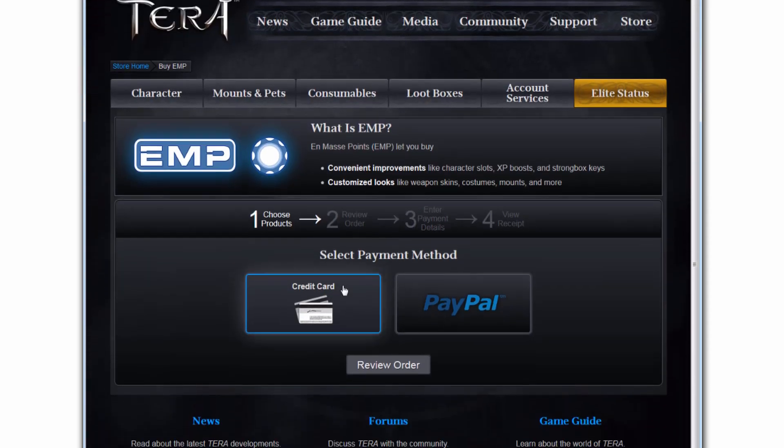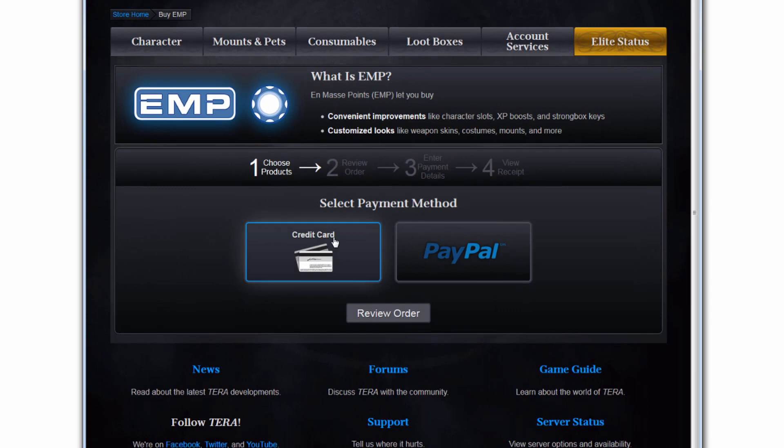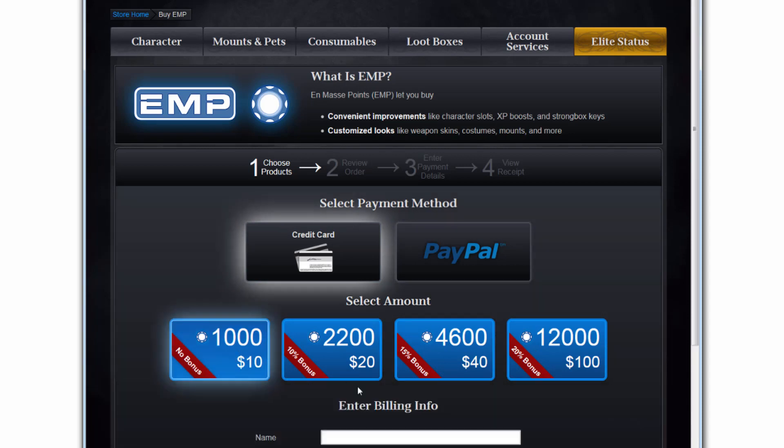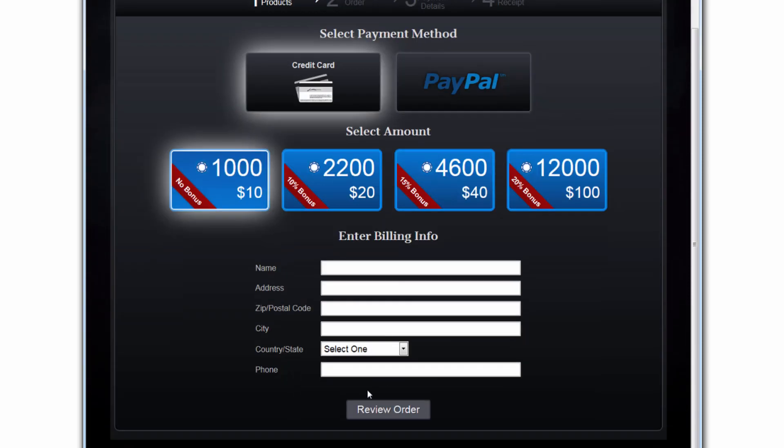You can pay with either credit card or PayPal — yes, it's real world money. Click on one of these, and then here's your selection of how much EMP you want to purchase. Follow the on-screen instructions to purchase EMP.